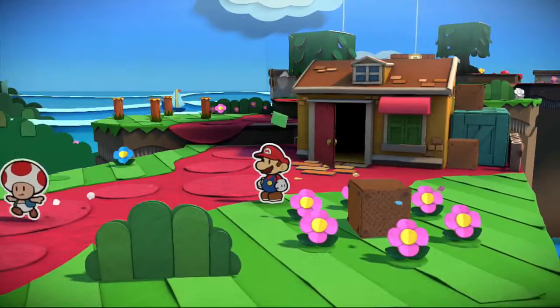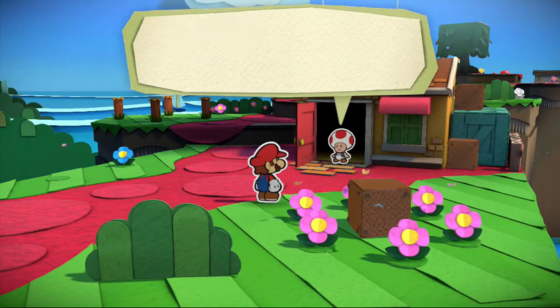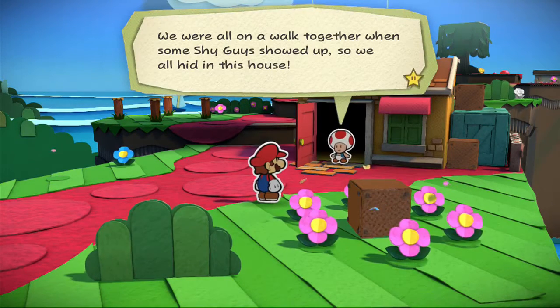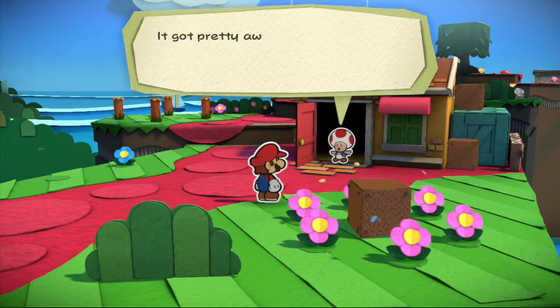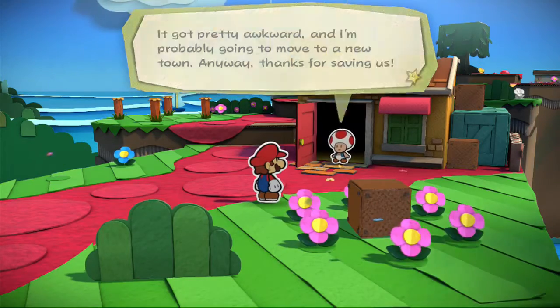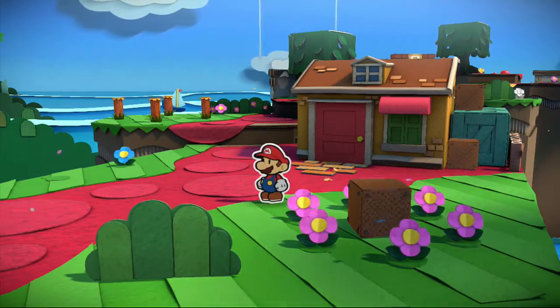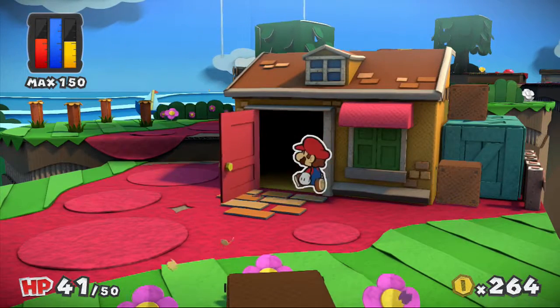Finally, I'm free! Okay, goodbye everybody. A toad says: 'Hey Mario, we were all on a walk together when some shy guys showed up, so we all hid in this house. Somehow the door got jammed and we all got stuck in there. It got pretty awkward, and I'm probably going to move to a new town. Anyway, thanks for saving us.' That's almost weird, but I'll accept it.